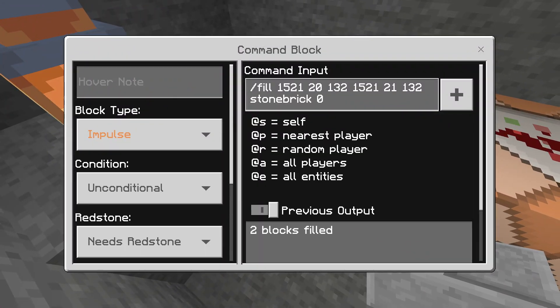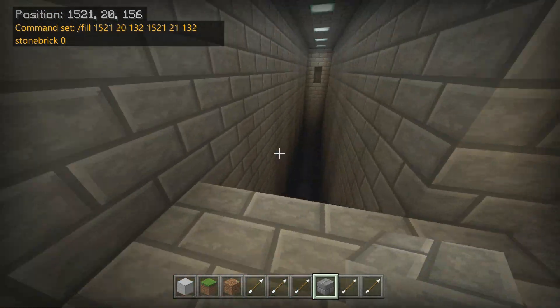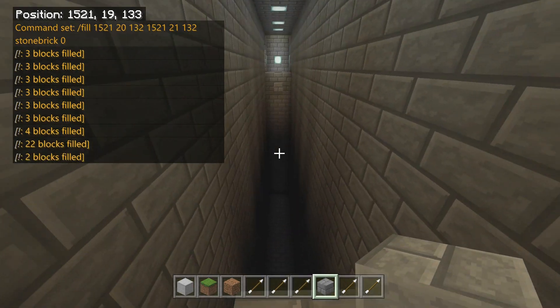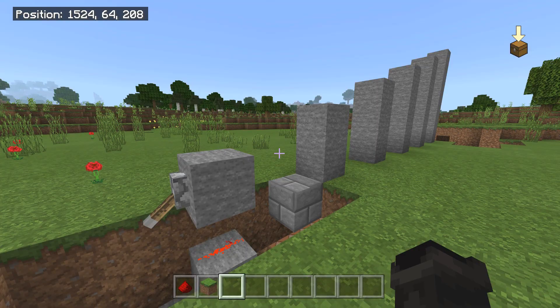The very last command just refills the block that was broken out, so essentially the whole thing resets itself every time. I also took the coordinates for the full area and did an air command to clear everything.